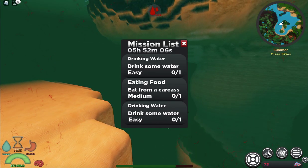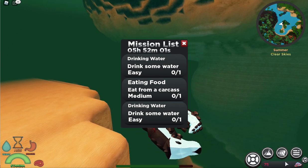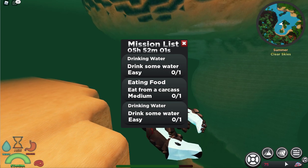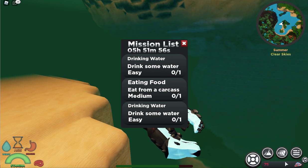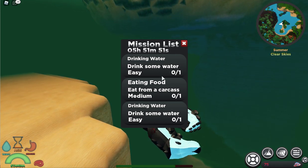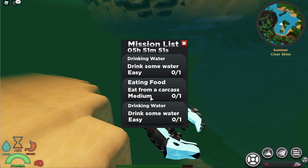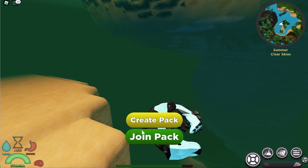Here are your missions to earn shrooms. Shrooms are your in-game currency. In order to get shrooms, all you really have to do is survive — you don't have to do anything complex. You can see these are just basic survival tasks, so keep at it.